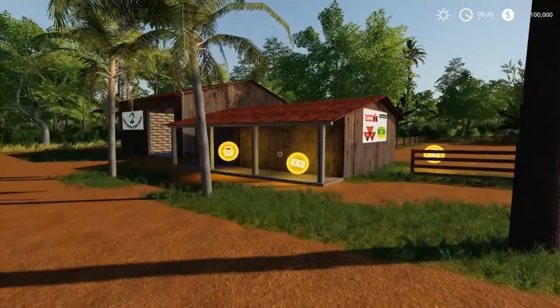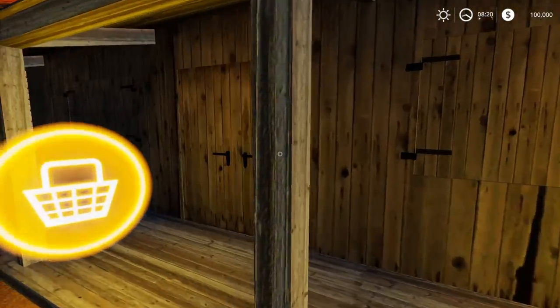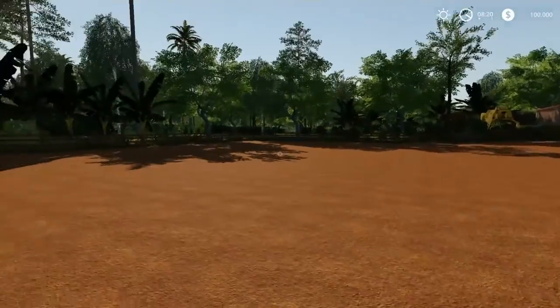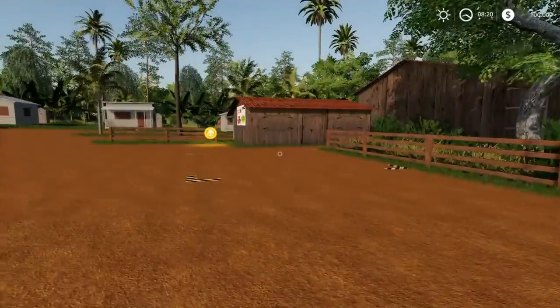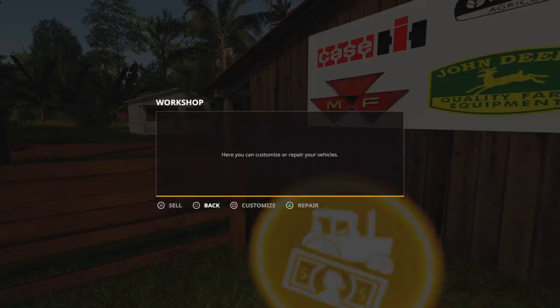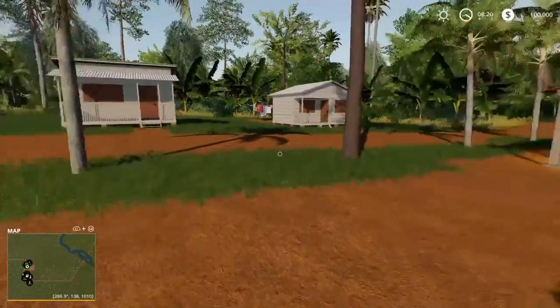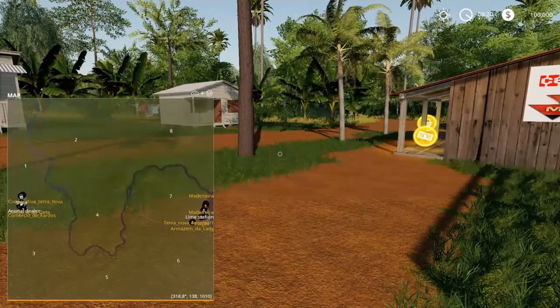Let's walk around the starting area. This looks like a place where you can take out a loan. The store is right here, there's also a repair trigger over here. You do not start out with a house — you just own one piece of land.